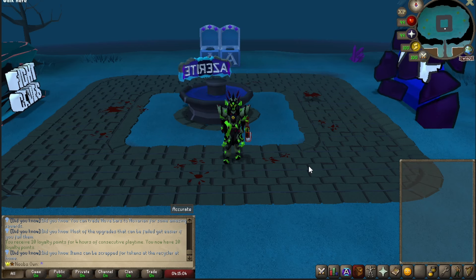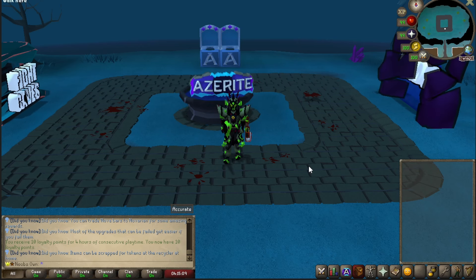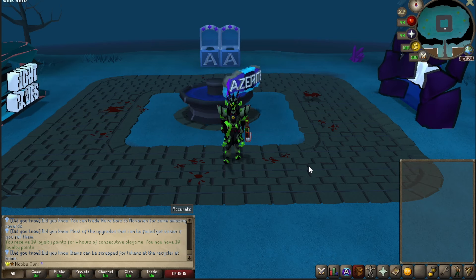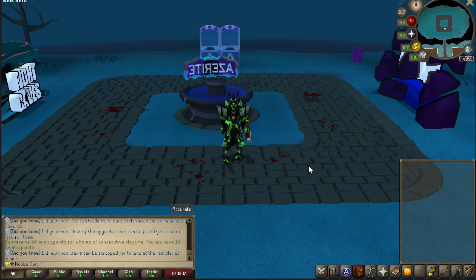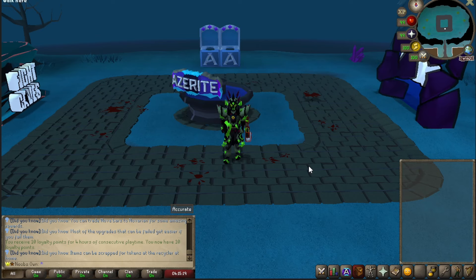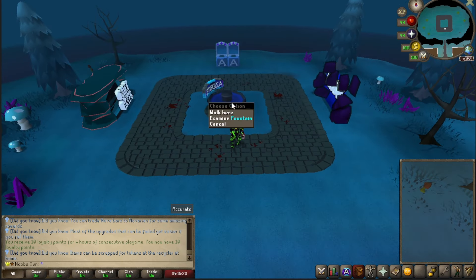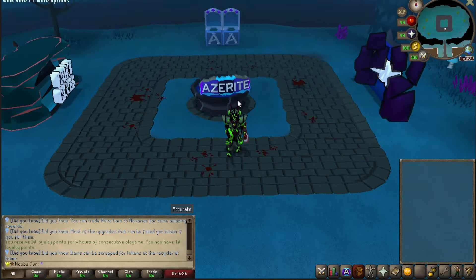Loading old school RS features means that every single model, every single interface, every single item and line of code all had to be redone from the ground up, which is absolutely insane — but they put in a lot of work and this amazing piece of content has come out. Right now I am at the raids hub; in the middle you'll find this fountain with Azerite floating around it, which I think is absolutely amazing.